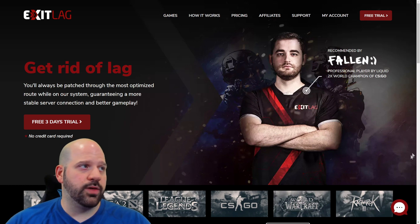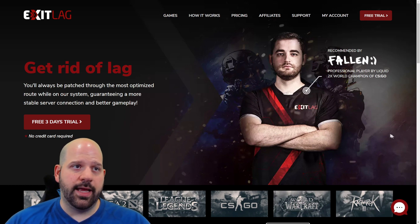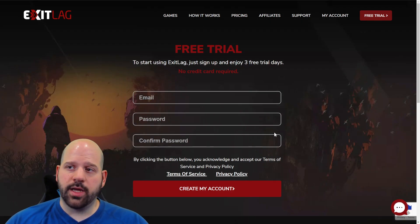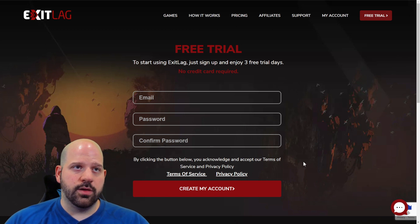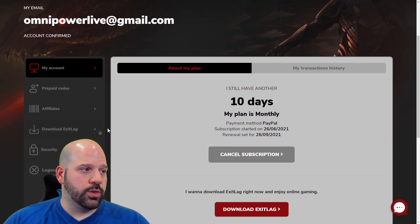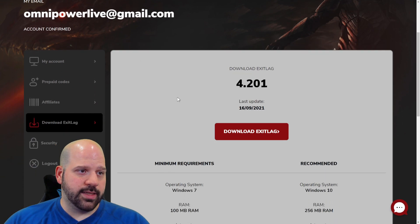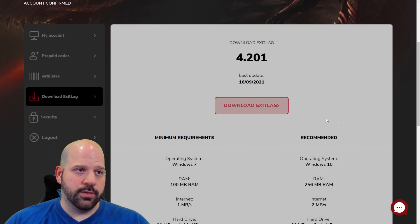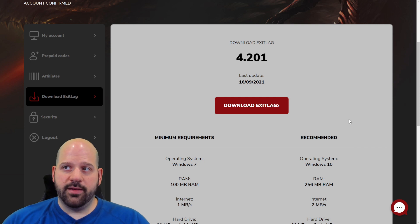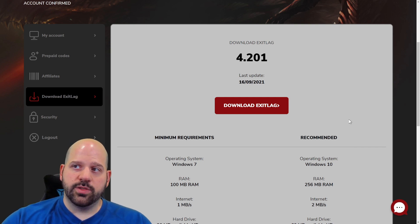The first thing you need to do is go to the ExitLag website and click the free three-day trial button. Create your account, sign in, then go down to download ExitLag. Once it's downloaded, install it, and then I'm going to teach you how to use it properly.